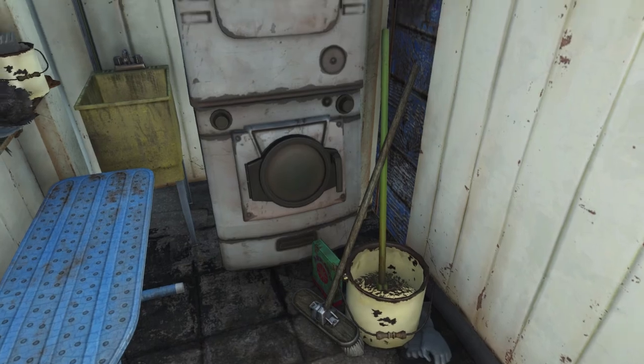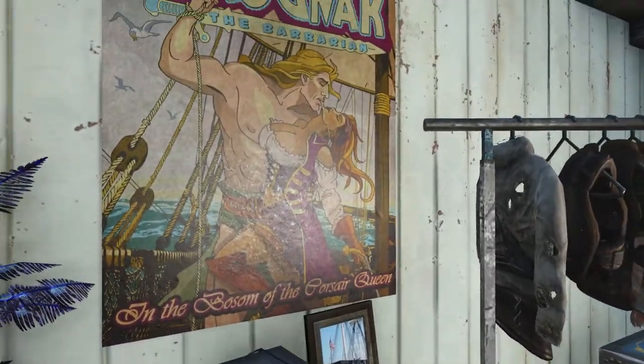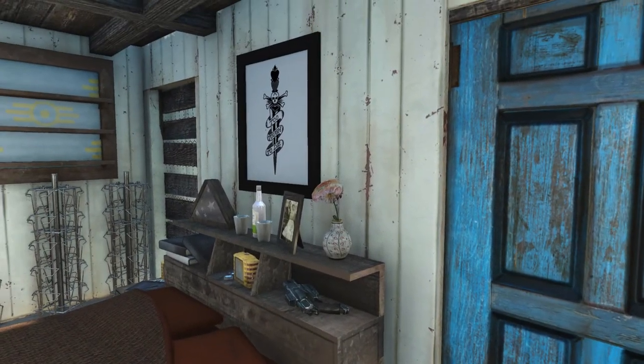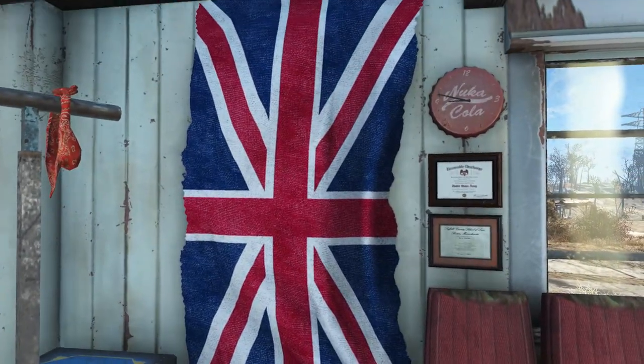Then you've got the laundry room right out in the open. I might put curtains up, but I think I actually like how it's just open — like, hey, we've got nothing to hide, we're doing laundry. And then this is the Soul Survivor's bedroom. I thought it'd be cool to just put a poster up there.